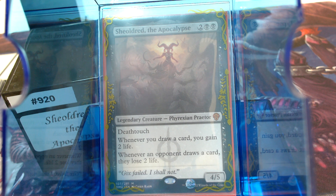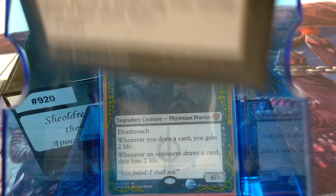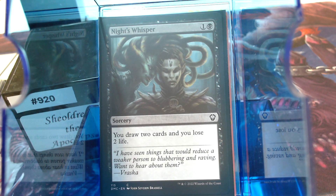With the large card pool that we have, I tried to do the best I could with it. The fact that it does both — whenever we draw a card we gain 2 life — means in Mono Black, we've always had stuff like Knight's Whisper where it's mana and life for cards. With Sheoldred, it's 2 mana, draw 2, and gain 4 net life.